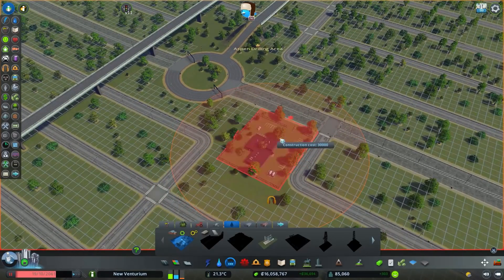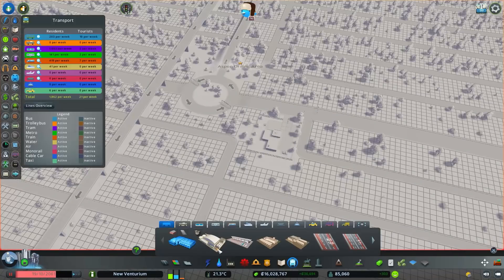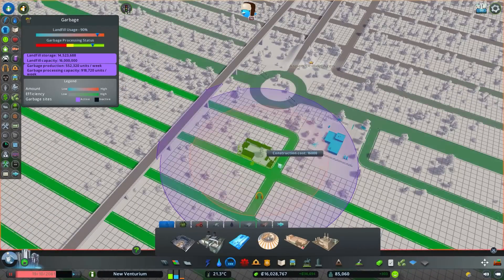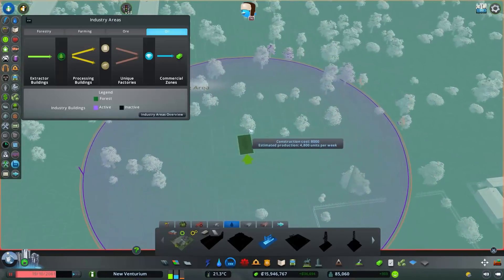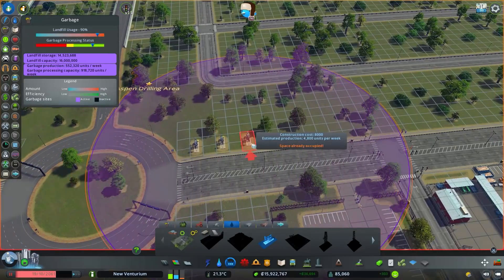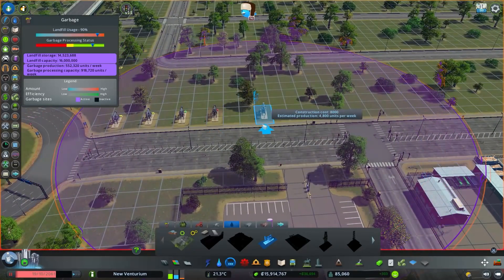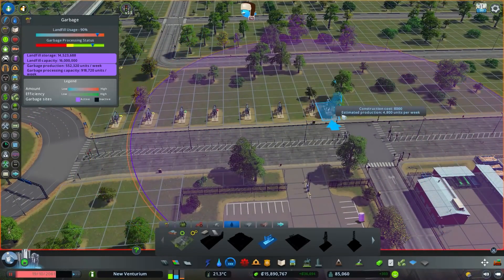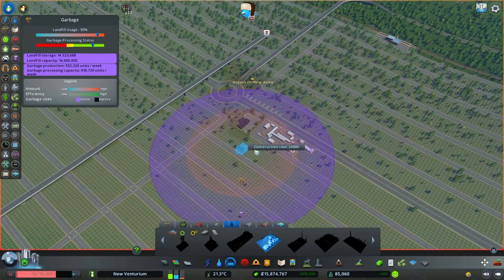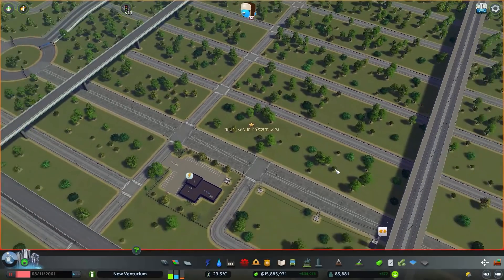We need the main building — we'll just have that right there. Then we're going to want a lot of services, because we still need to have the poop trucks and all that jazz running through here too. Finally, we spam all of the extraction buildings. That's what we're dealing with — this is why we've got to level stuff up. This is very quaint. I really need to set this up better and organized, or else this is going to be a disaster.